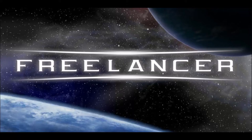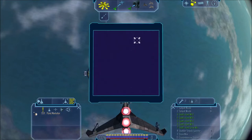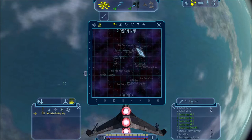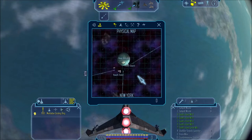Welcome back ladies and gentlemen, and thank you for tuning in for more Freelancer. This is the start of a series — a Freelancer system guide where I'll be talking about every system and its contents. What better way to start such a series than with Planet Manhattan, the starting planet of the player in both story and multiplayer. Manhattan lies in the New York system, which is in the center of the Sirius sector.